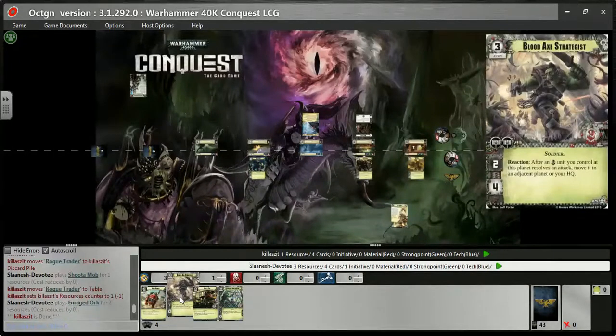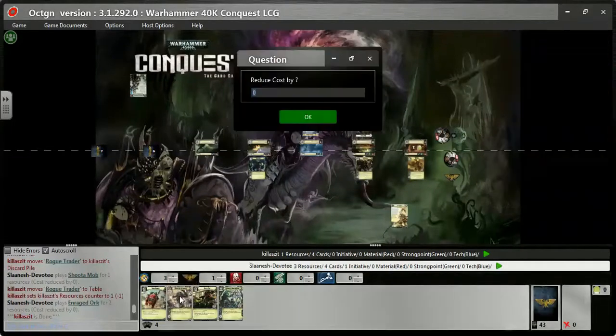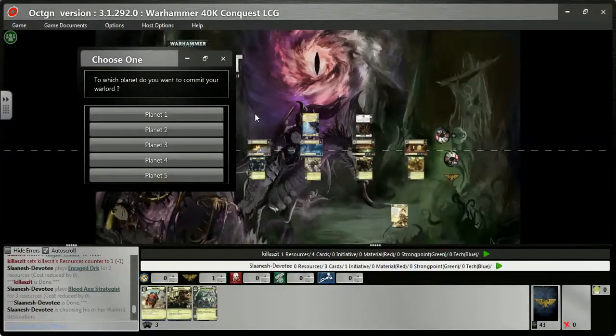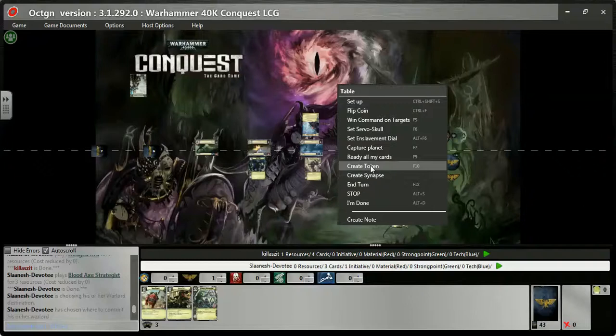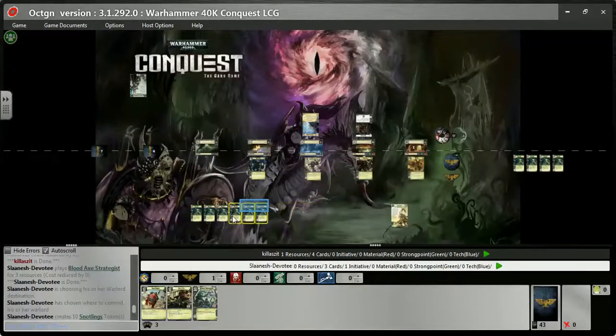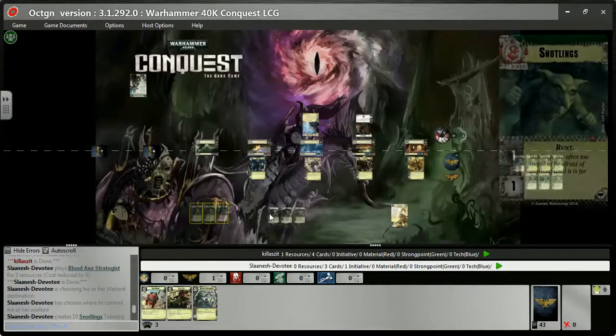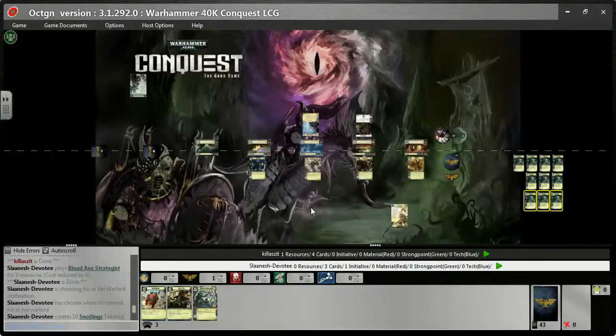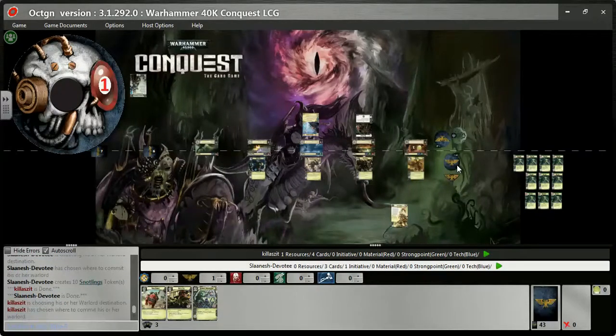Killer Zet says he's done. I'm thinking about the Blood Axe Strategist — his two command hammers will neutralize the command effect of the Exarch. I decide to go for it, so he's not winning many commands whereas I have a couple. I generate all the Snotlings I need. I put in the Strategist, who is three cost, two command hammers, two attack, four HP. After an Orc unit resolves an attack, it may move to an adjacent planet or HQ — fantastic, you can swing and get away at the same time.